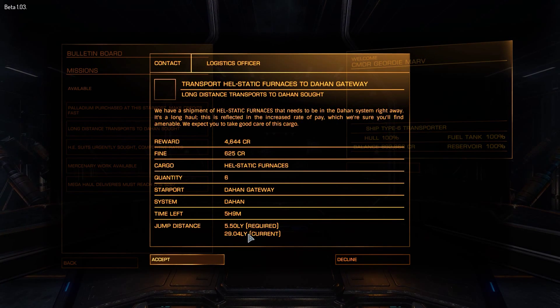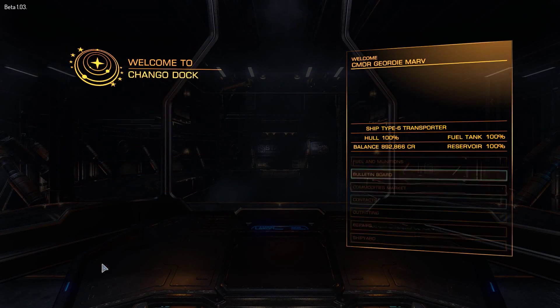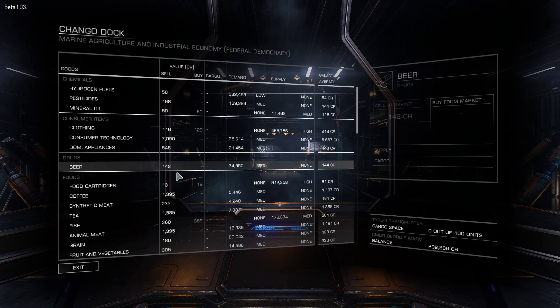Currently the ship is capable of jumping 29 light years. This is because I do not have any cargo on board and I do not have any equipment applied whatsoever. So keep that number in mind — a 29 light year radius.